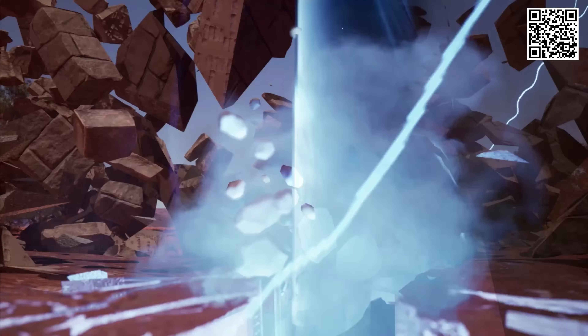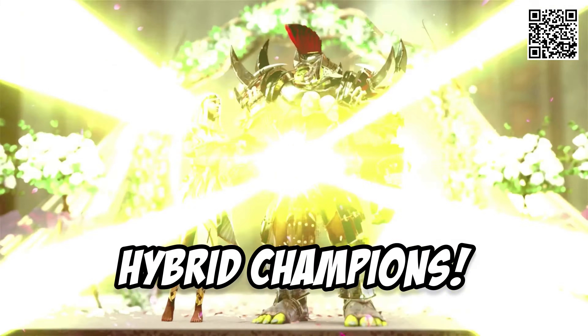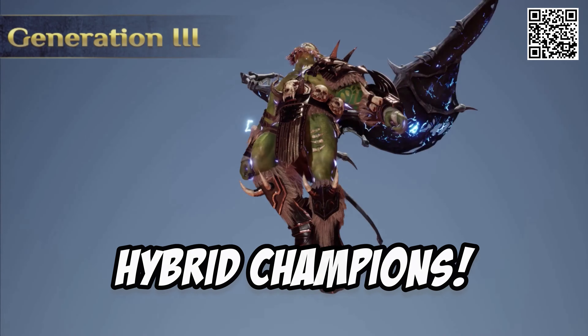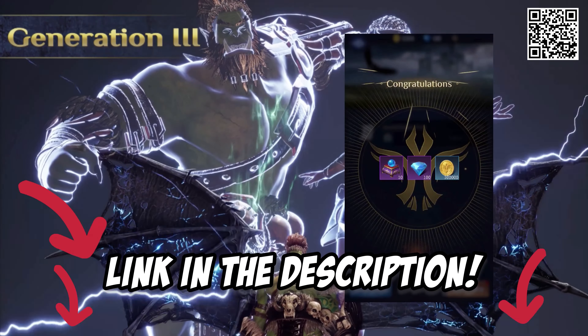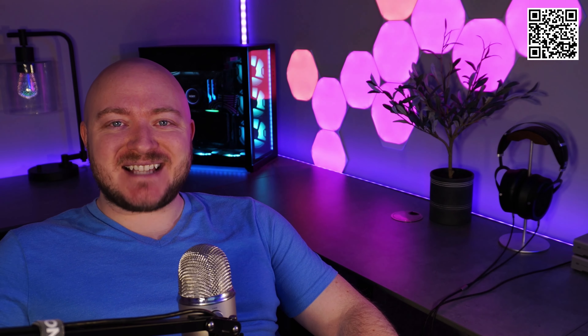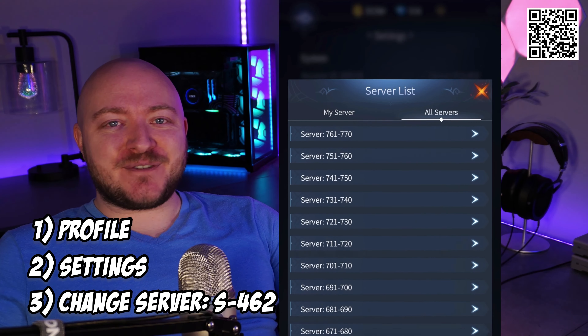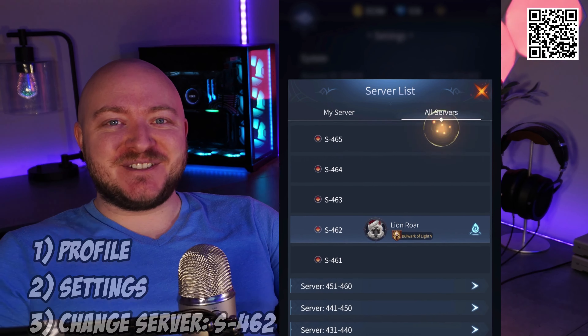But first, download Bloodline Heroes of Lithos, a mobile RPG action fighting game where you can marry your champions to create new and unique hybrids. Use the link in the description to start with some free stuff, including gold and diamonds. And I'd be honored to have you join my server so you can play alongside me. Simply click on your profile, settings, then change your server to S462. See you hopefully soon!